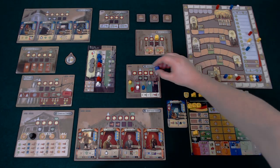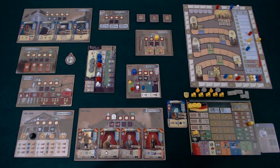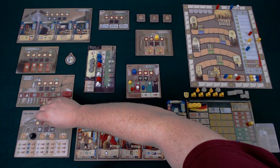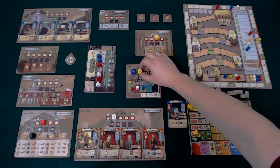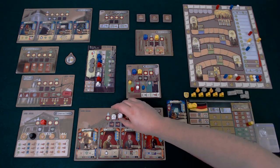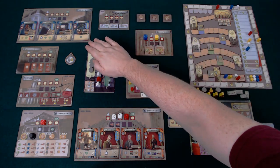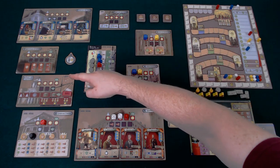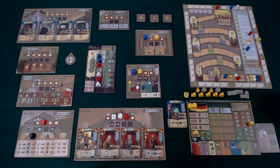Everyone goes around placing their dice one at a time into various areas around the board until all dice are placed. Generally players will have between four and six dice, although it's possible to give dice back to score points. We then start on location one, the patent office, and work our way around the eight locations. The highest value always goes first, with ties broken from left to right.